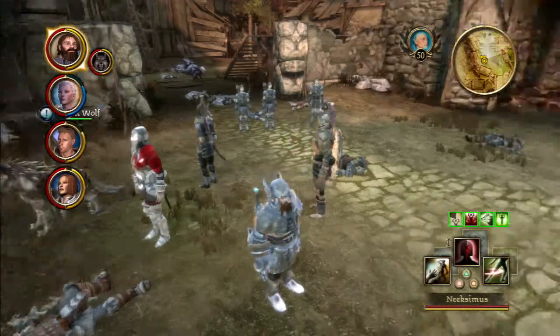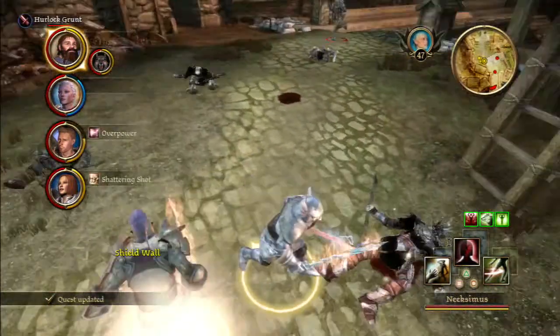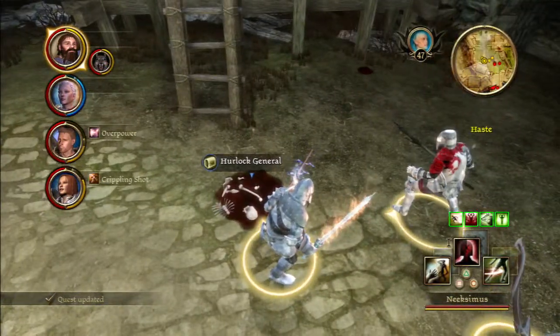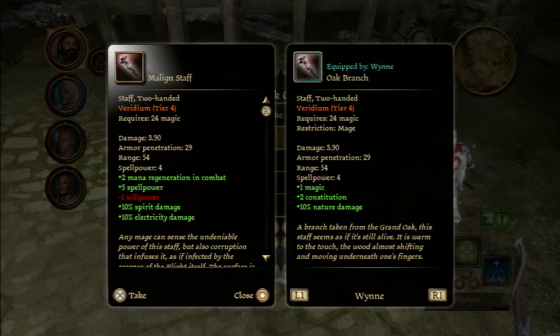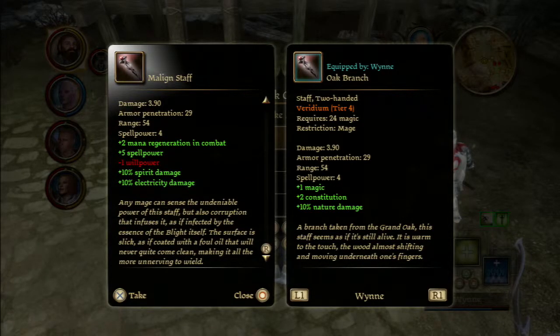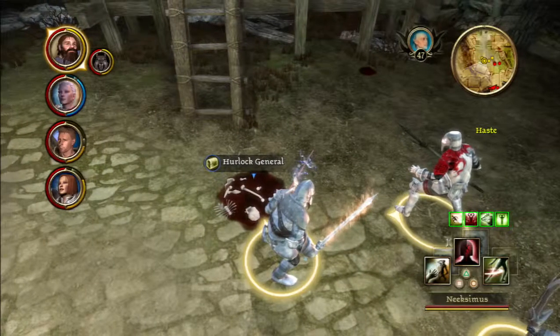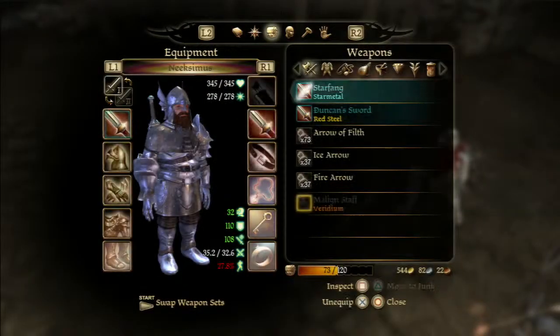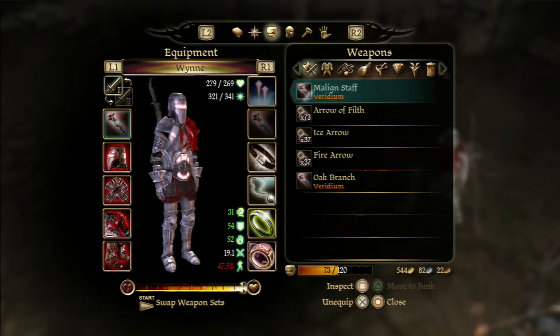The Dalish Elves help protect the alienage — very nice! Let's see what dropped. Nice — healing potions, a Malign Staff. How does that compare? Mana regeneration in combat, spell power, minus one more power — but it's actually better than what she's got right now, especially with that mana regeneration. Let's go ahead and give that to her.